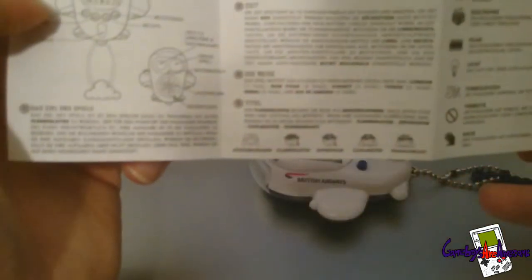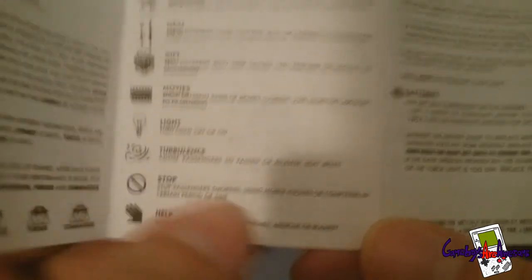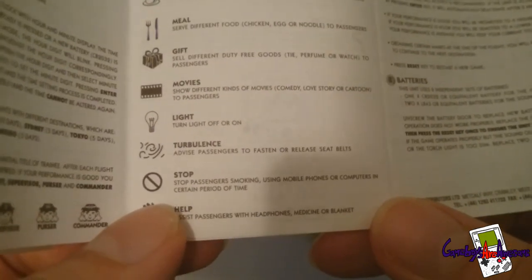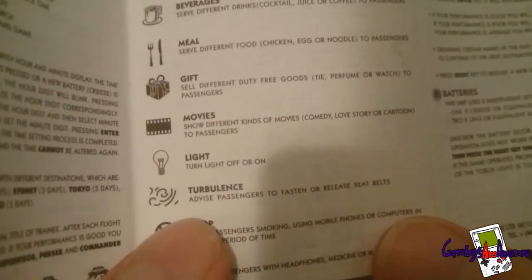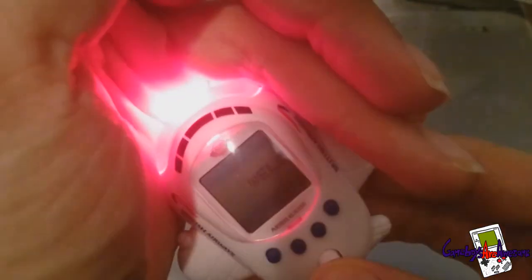Looking at the instructions again — that icon says to stop passengers smoking or using mobile phones, so you click it to stop passengers doing that. When I clicked it and the passenger wasn't doing anything wrong, he just nodded. The light button — I'm not sure if it lets you use it in the dark, but apparently not.